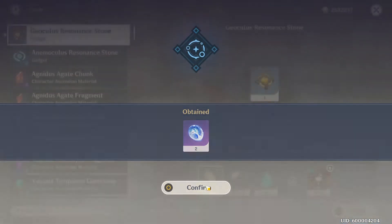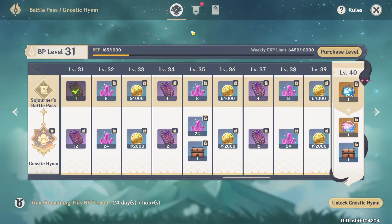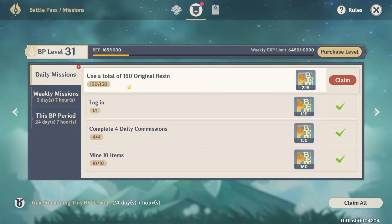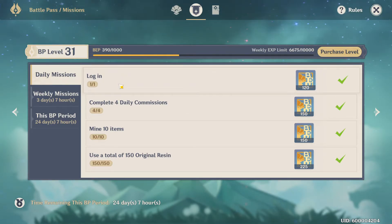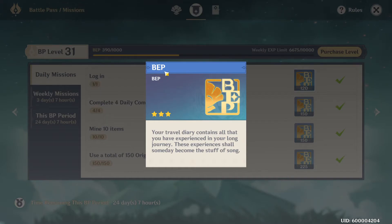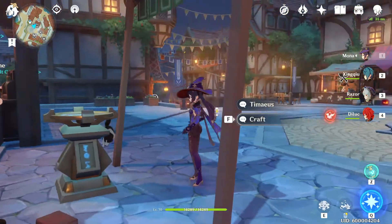You create the Condensed Resin and then go to your Battle Pass — and there it is, it counts as using the 150 Original Resin. However, if you do go to a domain or you're farming for gear, the Condensed Resin does not count towards this task, so you cannot double-dip. This is only for when you don't have time to complete it the normal way but still want to get the points.